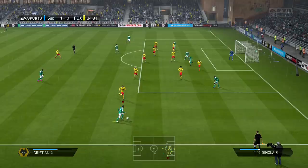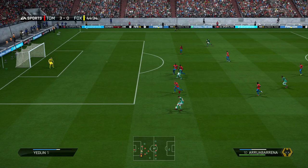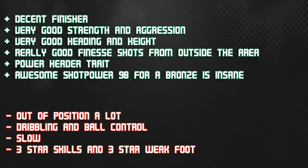He has 55 pace on his card but actually feels more like 60 to 65 in-game — still slow, but not as slow as his stats suggest. Dribbling and ball control, just throw those out the window — he can't do those at all. The easiest way to change direction with him is a fake shot. He has 3-star skills and 3-star weak foot, which depending on your opinion may or may not be good for a bronze. He also has medium attacking and medium defending work rates.